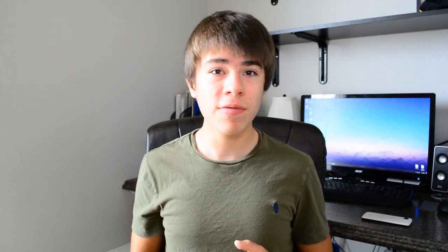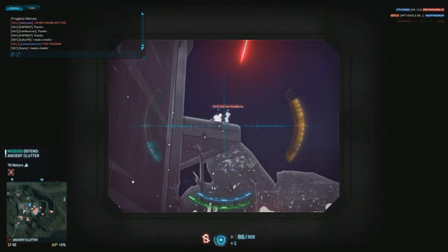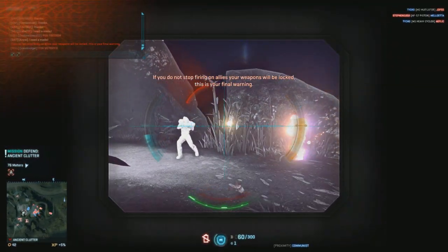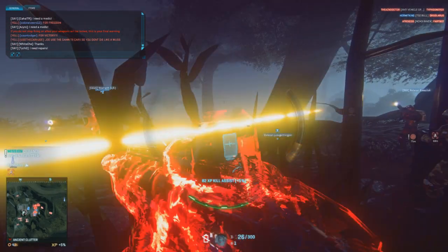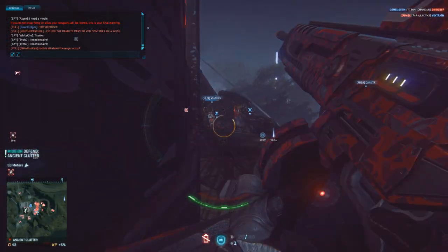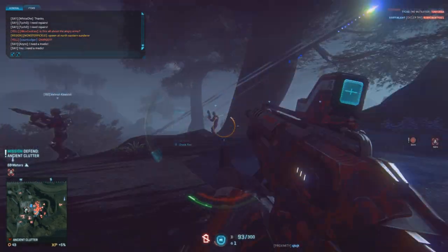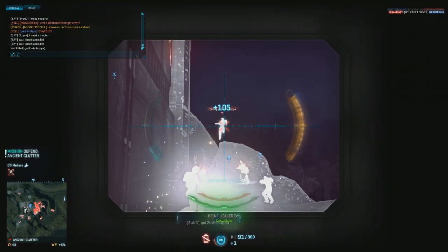For the power supply, I have the Corsair CX430. This is an 80 Plus Bronze power supply, which means it runs at a pretty efficient rate so you can save on your power bill. It has 430 watts, which is more than enough for this gaming PC and even supports overclocking on the 860K. It's Corsair-made, so expect this power supply to last a very long time — Corsair power supplies have very good ratings across the board.